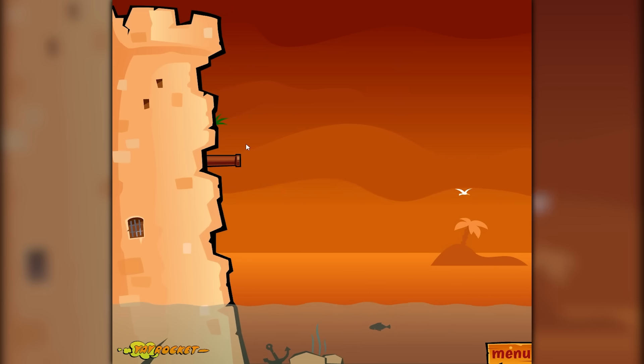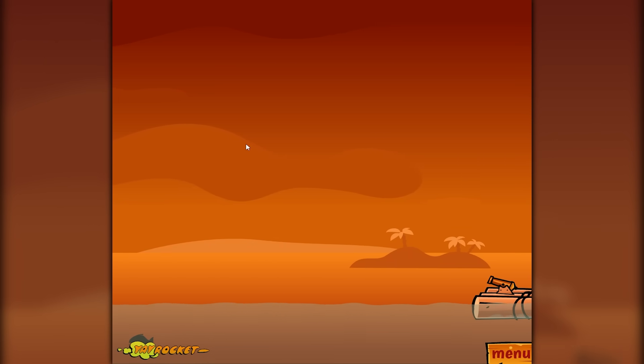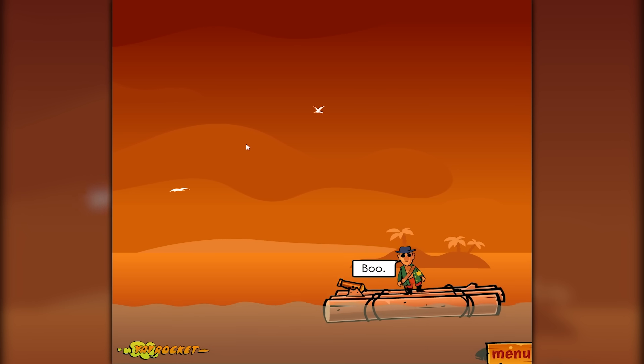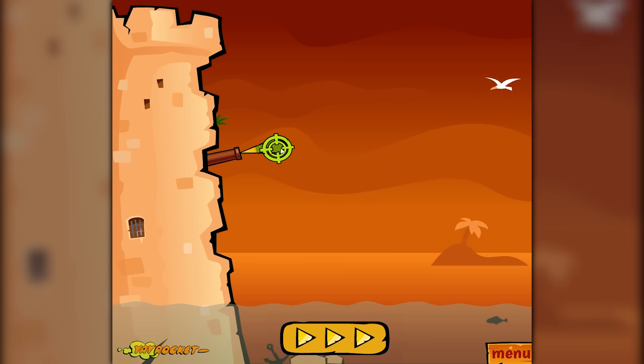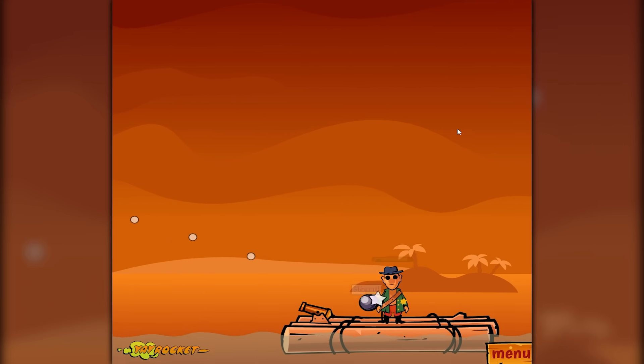Level one, where we have an unsuspecting pirate coming up on a raft trying to steal our treasure. Today, we're going to upgrade this tower right over here to maximum levels and then end these pirates' entire career with cannon bolts.